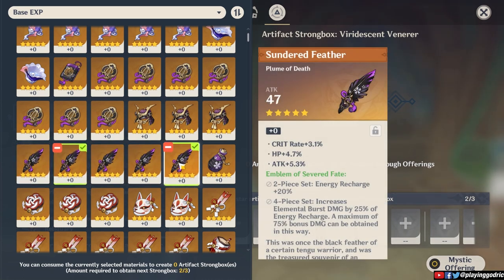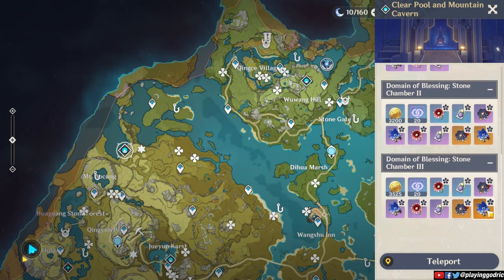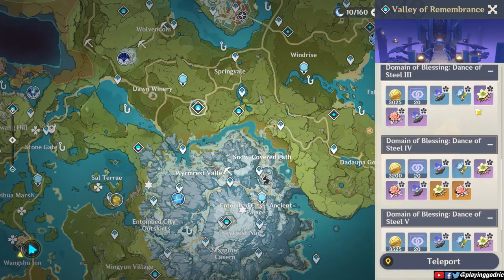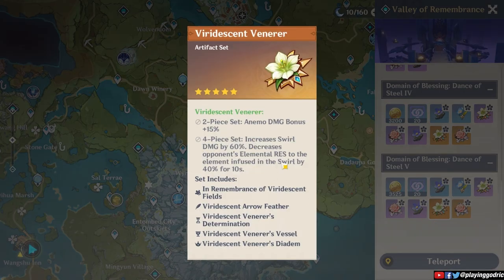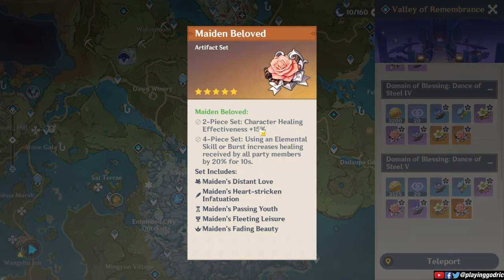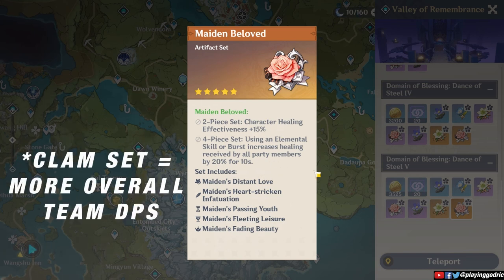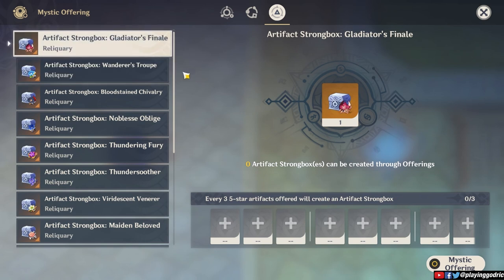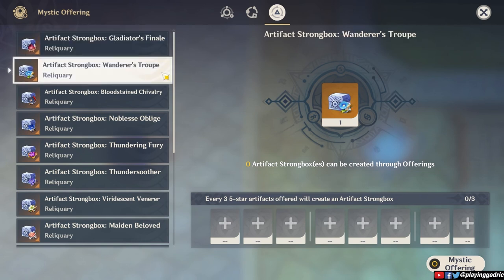The Bloodstained Chivalry artifact is now sort of powercrept by the Pale Flame set, although 2-piece Bloodstained and 2-piece Pale Flame is a combo you can use. The same goes with Viridescent Venerer — this set is still very much essential since it can reduce the resistance of whichever element is swirled. Similar to the Bloodstained set, the Maiden Beloved set is pretty much useless now because we get more out of the Ocean-Hued Clam set.